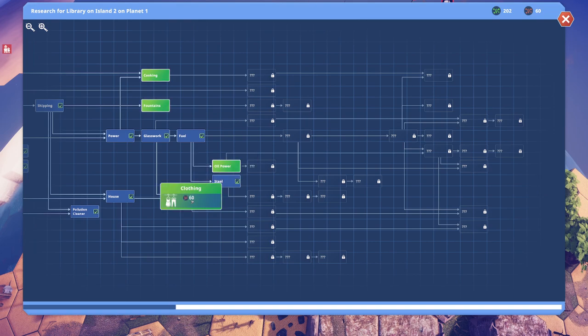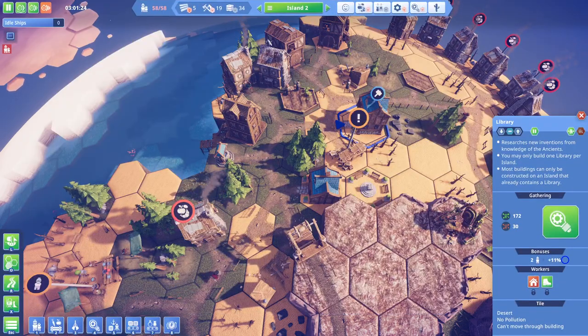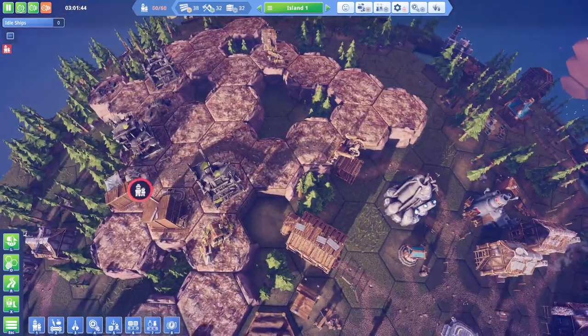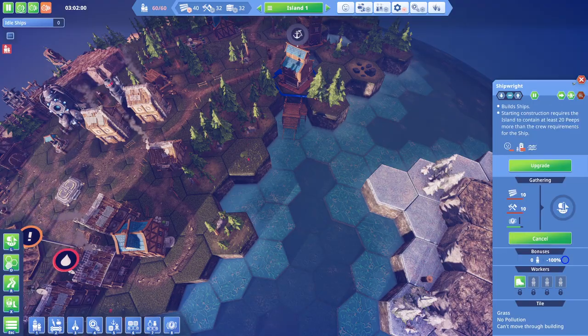Speaking of getting back on track, what can we do? Oil power, clothing, cooking, fountains - we have to do all of them, or at least we should. Let's go back to island number one and get ourselves an additional trade ship, because we're gonna need to move resources between island two and island three.